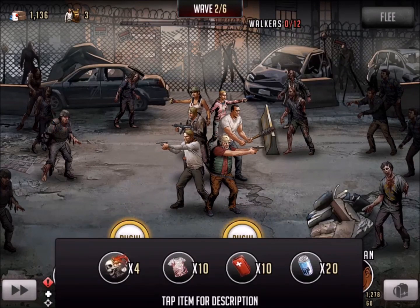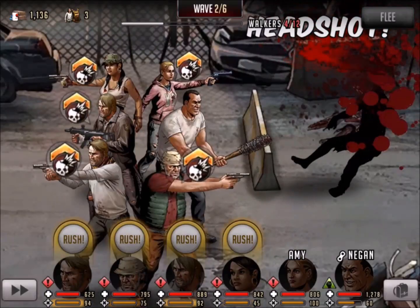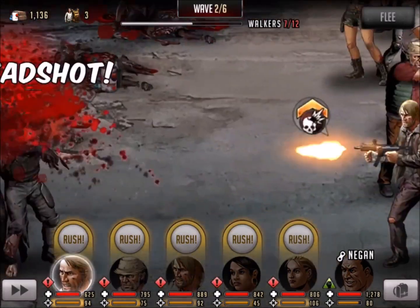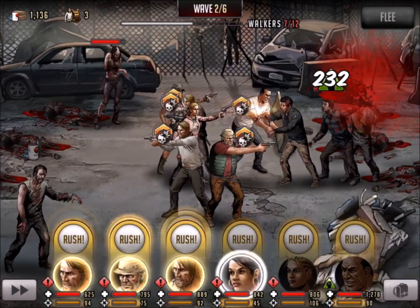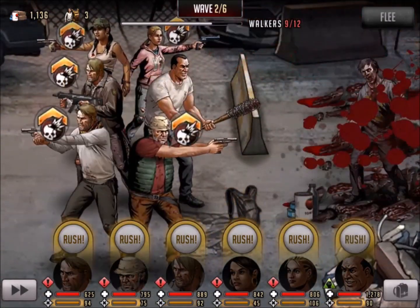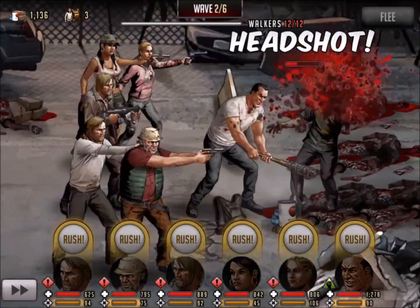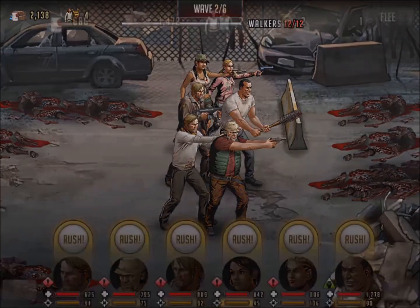For wave number two, 12 walkers, but you do have a tough walker here on the left side. I'm not going to waste any time with these — I've built a few extra items to get through this entire road map series, so I think I've got about 15 sharpshooters, so we're good to go. And you can see now we're in a good spot, we've got all our adrenaline rush built up, and we're moving on to wave number three.